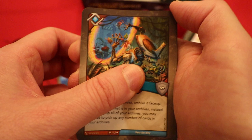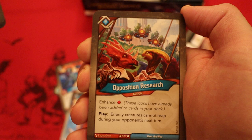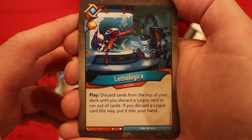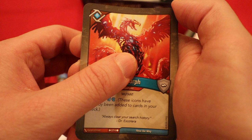Discombobulator — upgrade, amber, heavy plate: if this creature gains, your amber cannot be stolen. Standardized Testing: destroy each creature with the lowest power and each creature with the highest power — good to see cards that can affect your opponent's board. I'd almost rather see a Bouncing Death Quark, though. Opposition Research — enhanced damage pip: enemy creatures cannot reap during your opponent's next turn. Letho Logica — amber, heavy plate: discard cards from the top of your deck until you discard a Logos card; if you do, put it into your hand. Info Morph — four power, enhanced two draw pips. Another Info Morph. Where's the archiving?